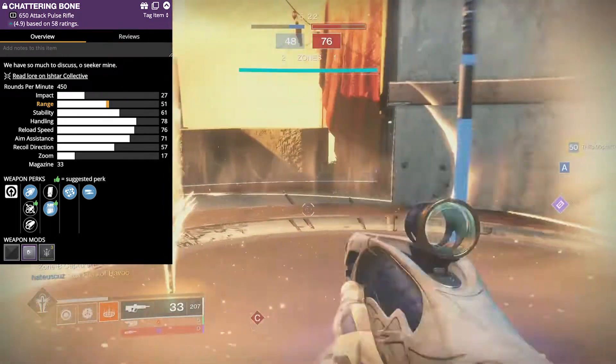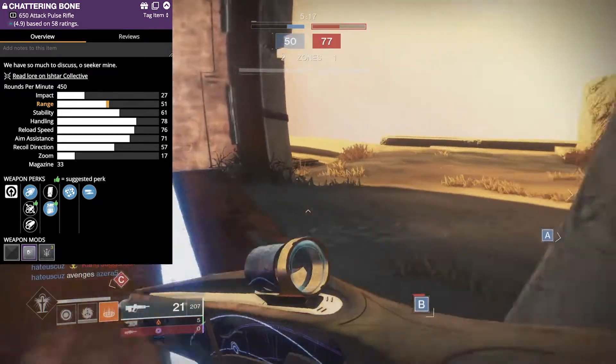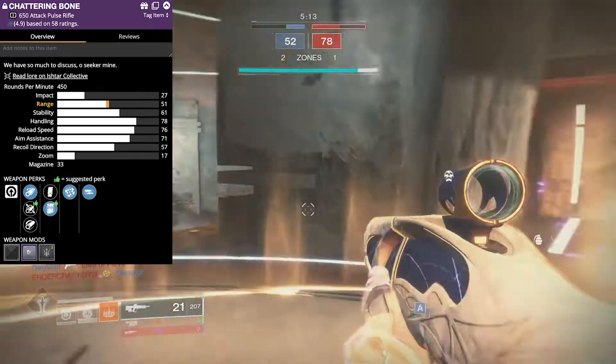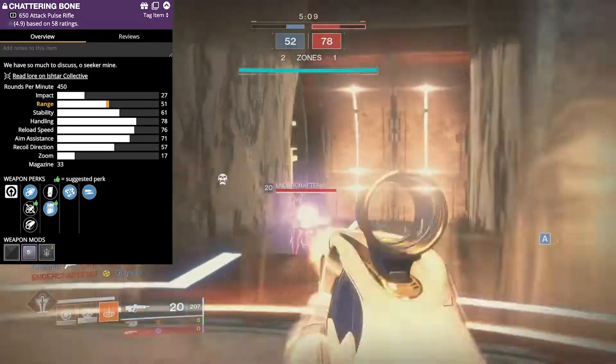For the magazine I had extended mag and light mag — definitely wanted light mag for that increased range and a little bit faster reload speed. Next, range finder: pretty cool, when you aim down sights it gets increased range. And then lastly we have high impact reserves, which basically means when you get down to the end of the magazine it does more damage.